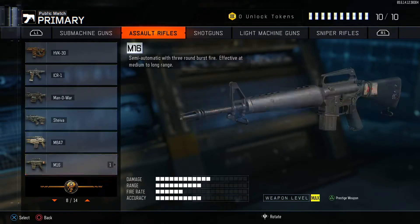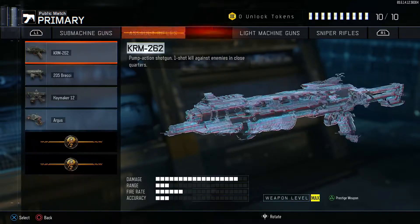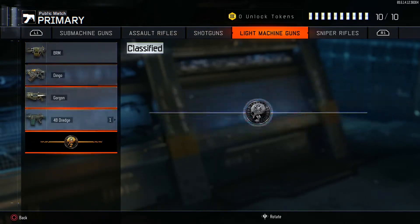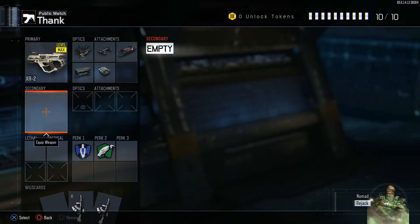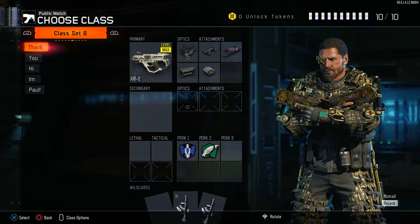I'm going to show you what he has and doesn't have. He only has the M16 - he's missing all of these guns, he's missing all of the SMGs, both shotguns, the Ajax, both sniper rifles and he's missing pretty much every secondary weapon and he only has a couple melee weapons. So he needs a lot of things.